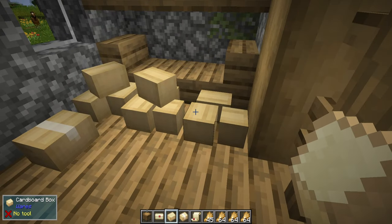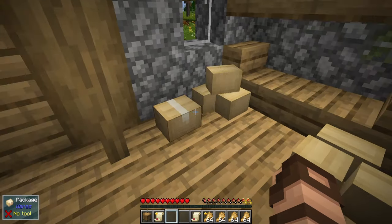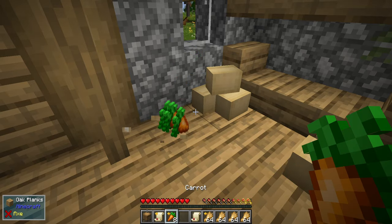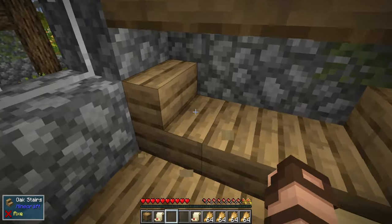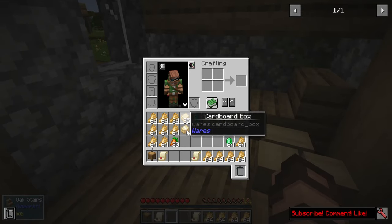You can always just break these and pick them back up. And as you can see, if I just bust some of these, I can get some of the items that were in these packages, as well as just some of the empty cardboard boxes if I need something to start with.